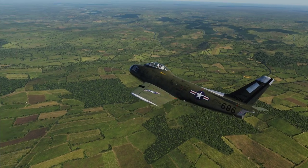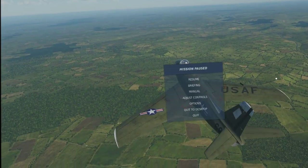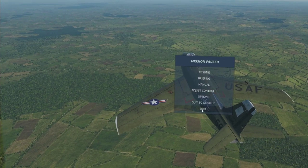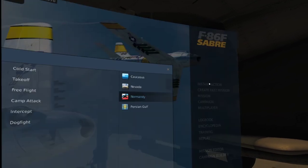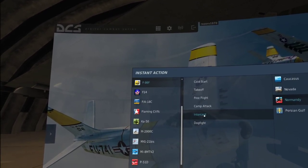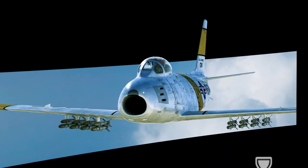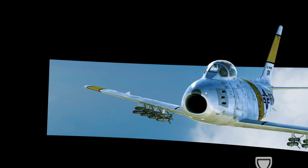That's where I'm having fun with it — in air-to-ground. Air-to-air, not so much. And again, to me it feels like it's just very very underpowered. Let's take a look at the intercept mission in VR in the F-86F Saber.